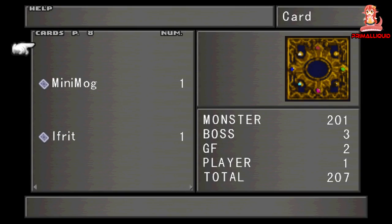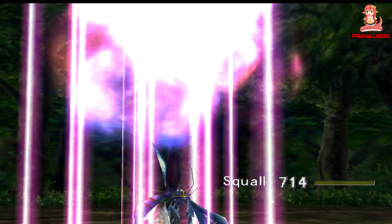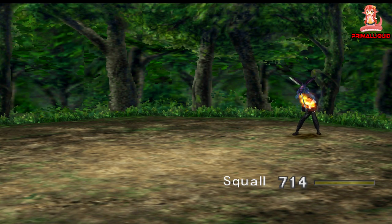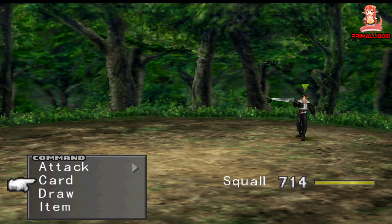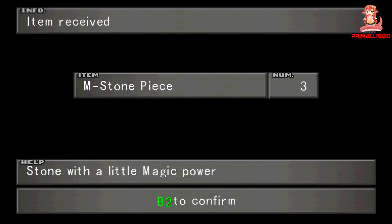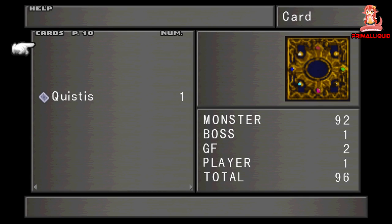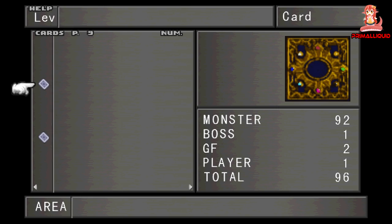For example, looking at the monsters in and around Balamb Garden: the T-Rex and Gnat monsters can be carded into a Shumi Tribe card — and FYI, 5 of these card mod into an item that can teach any GF the card ability. The Buel monster turns into a Krysta card, Ice Glacier turns into a Jumbo Cactuar, Bite Bugs turn into an Abyss Worm card, Caterpillar monsters turn into a Trauma card, and Red Bats turn into an X-ATM092 card. Some of these cards you wouldn't normally get until at least disc 2 or 3, and even then only if you go out of your way playing cards. Getting them this early can give you a major advantage if you plan on doing all of the card side quests, and it's something I do recommend doing on a 100% playthrough.